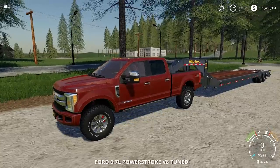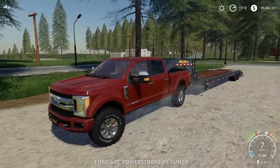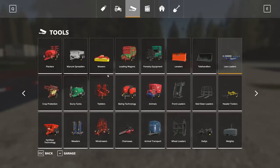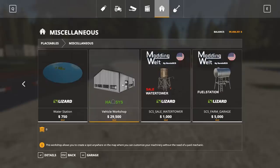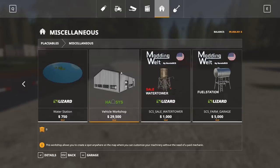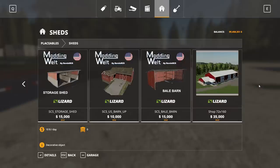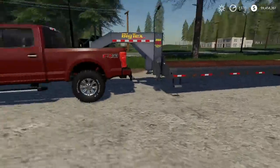I unfold the tailgate - perfect. Now I need to build this shop. I have a couple cool ones - there's a vehicle workshop which is pretty neat, and I also have this shed. I really want to put both up. I have this 72 by 160 shop that came from the County Line map and it's placeable. If I had to choose between one, I'd probably go with this one - it looks more like a farm shop compared to the industrial repair shop look of the other one.